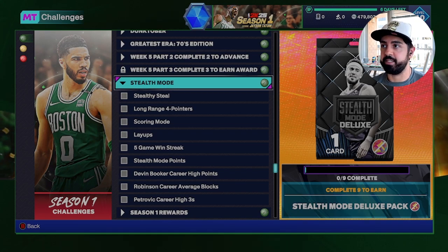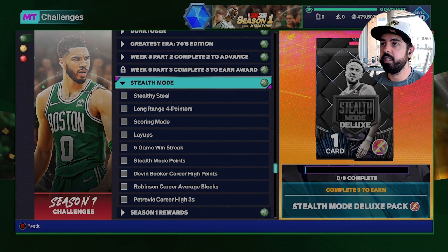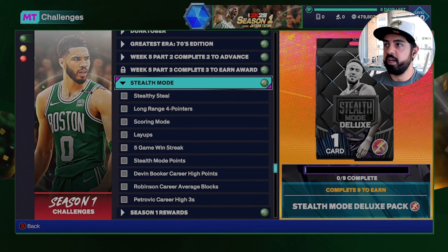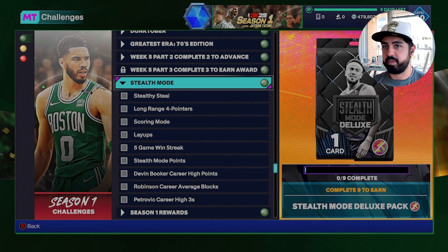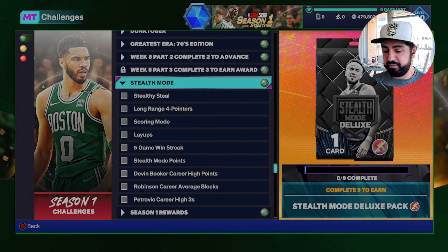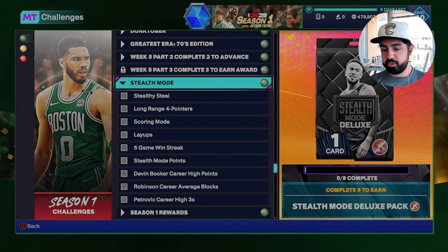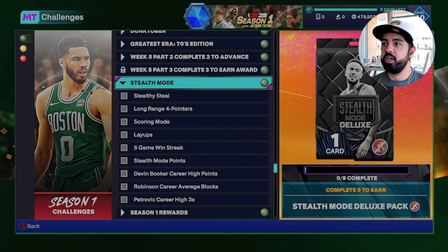The reason I'm not all that excited about getting four deluxe packs is because of the 22 cards in the set, eight of them you're not going to get — those are the three pink diamonds and the five diamonds shown in the graphic that dropped on Twitter yesterday. Outside of that we have 14 other cards: five golds, four emeralds, two sapphires, two rubies, one amethyst, five diamonds, and three pink diamonds. So you're more than likely going to end up pulling a gold or an emerald.